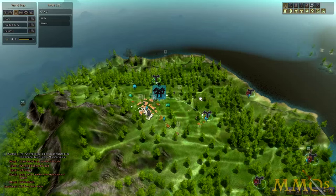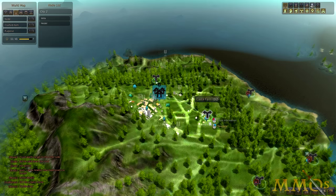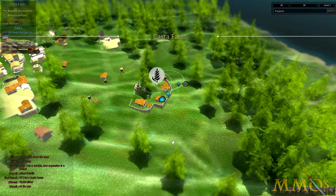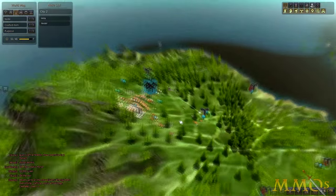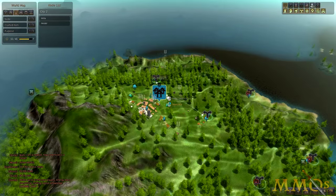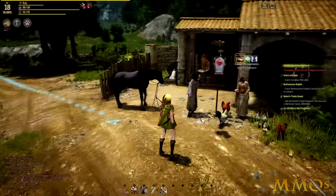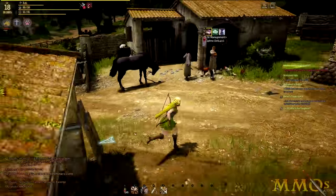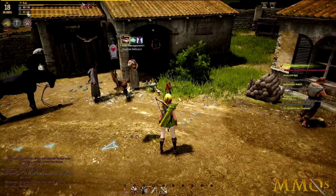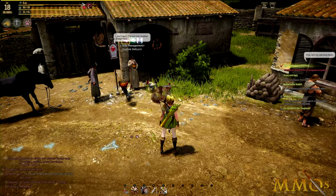If you look at your map, you'll notice every encampment is marked by a circle — that's a node. Think of nodes as points of interest. They have creatures to slaughter and resources to gather. You activate nodes by investing contribution points in them, and you earn contribution points by doing quests. That's pretty much the only reason to quest, because they don't reward much experience at all. You can see your total contribution points in the top left-hand corner of your screen.